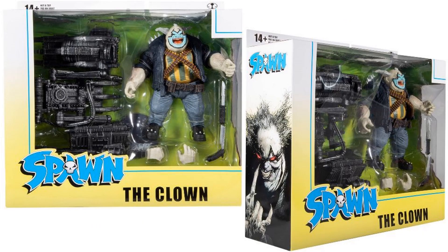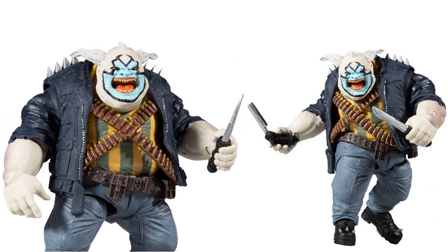Here is the Clown in his package from the front and the side — really nice artwork on the side as well. This is a deluxe figure. He comes with all kinds of blades, you can see his bullets there on his chest, and a leather jacket.